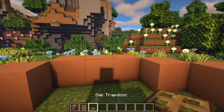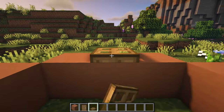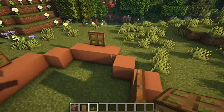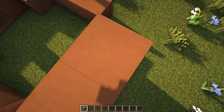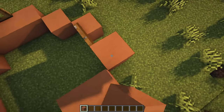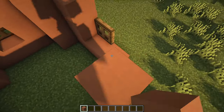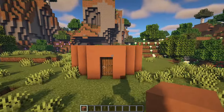Then grab an oak trapdoor and place them in the middle of the three remaining sides — obviously not the one where we have our door. We then bring all of these blocks up by an additional two, going over our doorway and trapdoor windows, so we have the base shape.